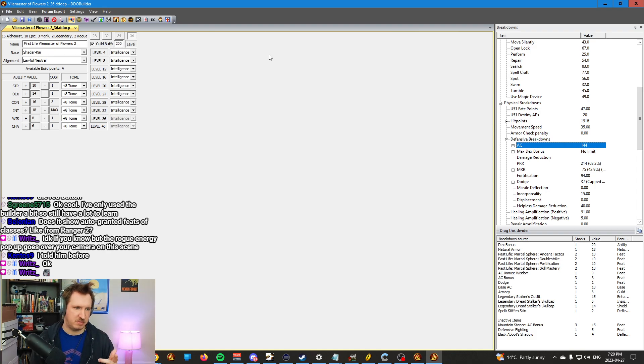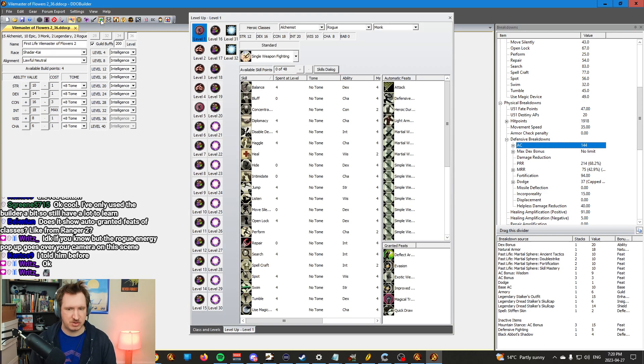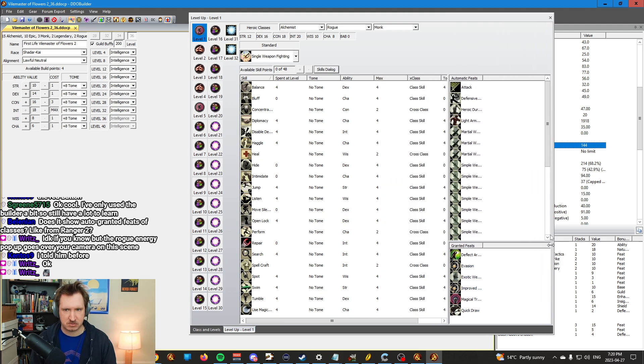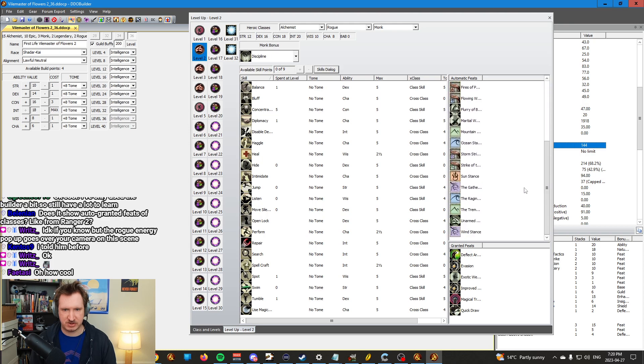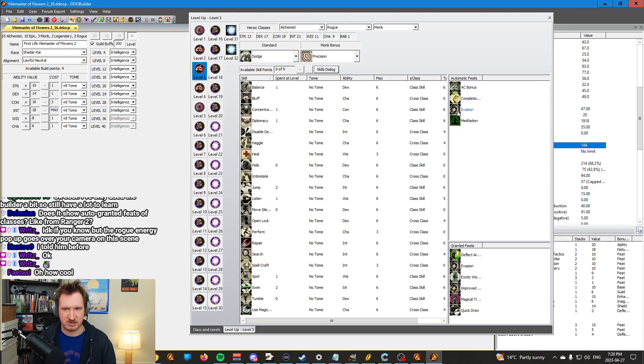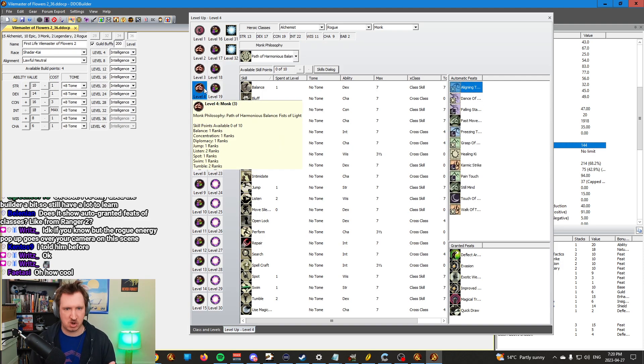Does it show auto-granted feats from classes? Yes, it will show you auto-granted feats. That's what this green menu is for — the green menu will show you the feats that you're granted at each individual level. So you can see automatic feats here. Level one, I get Spiked Chain. Level two, I get all the monk feats granted. Level three, I can see I get Evasion as an example. You can go level by level and see what you get at each level.